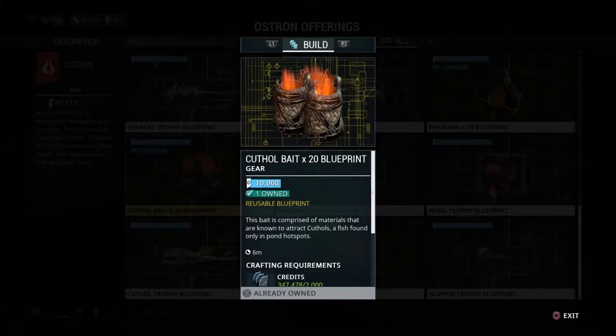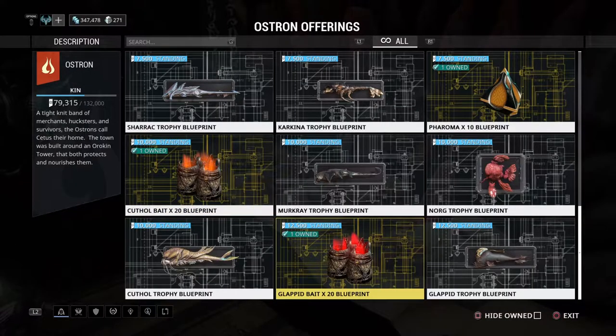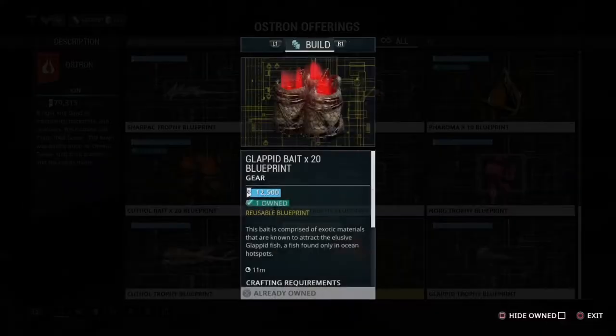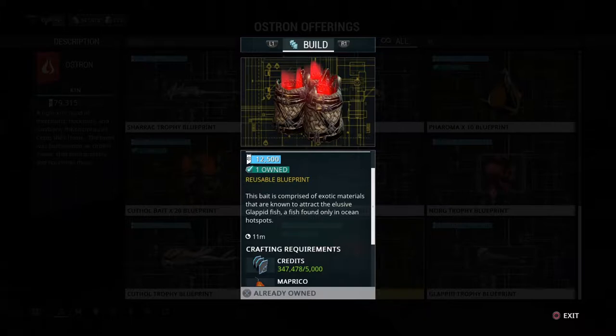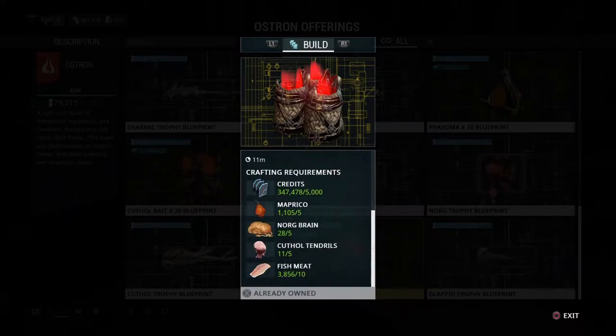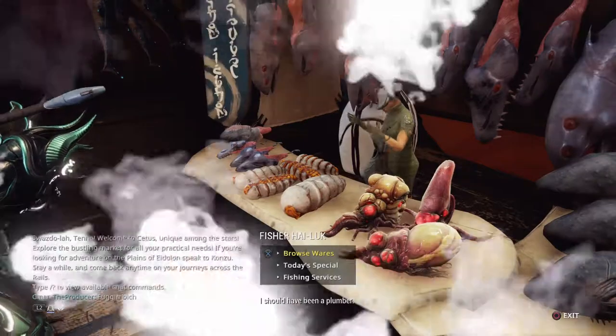The cut hole fish is fast, which is why I'd suggest using the pharma for it. To craft that bait you need gupellas and mercuries. The last item, the glapid bait, unlocks once you reach the final standing rank — Kin — with the Ostrons, and that's when you can craft the equipment for the glapids.